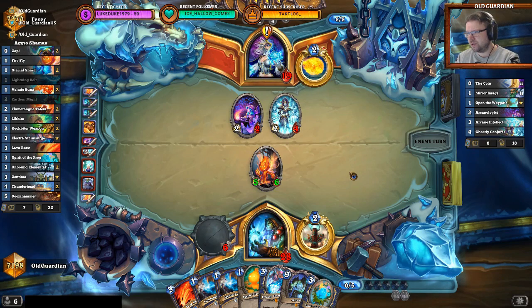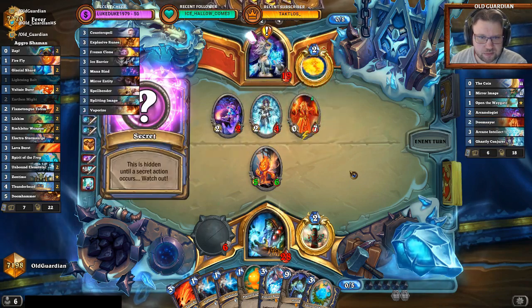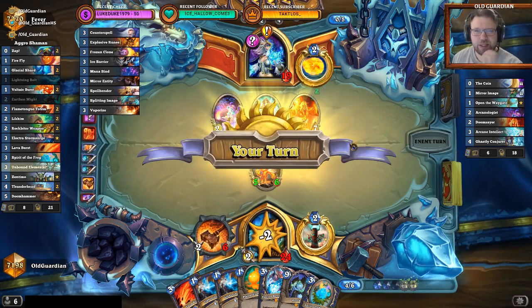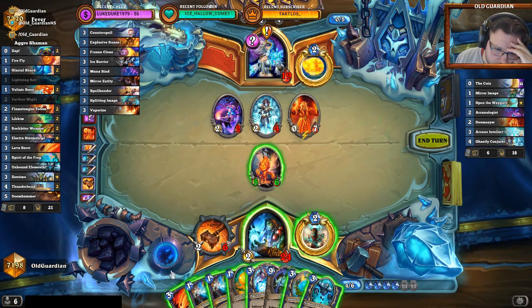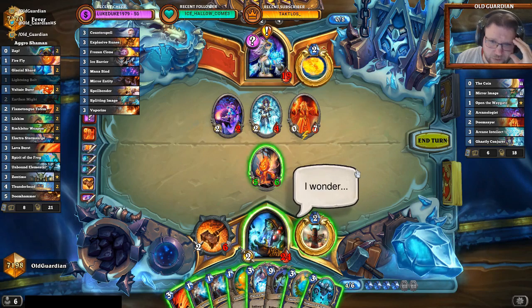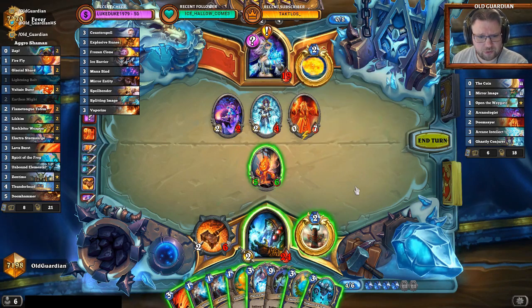The Doomhammer will deal with the Mirror Images and I get to push 5 to the face. But I guess the Ice Barrier will come down this turn — and I am a wee bit overloaded at the moment. That is the Ice Barrier, so he's at 27. It's 5 then 9 — puts him down to 18. That's 16 damage... I don't have it for next turn yet, but if I do Frog into Lightning Bolt, I'm guaranteed to draw Rockbiter. That's what I'm going for here.